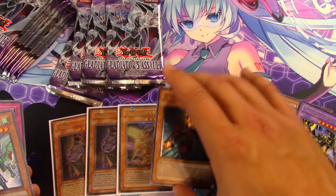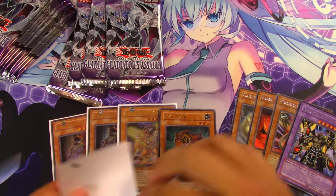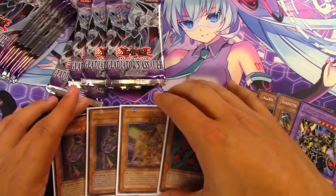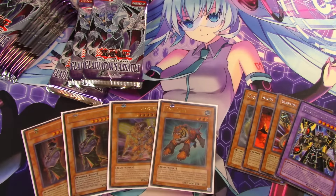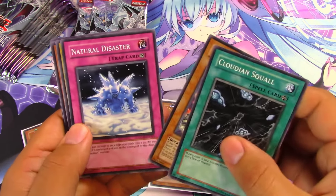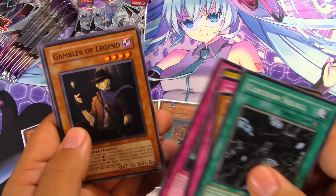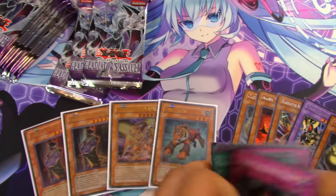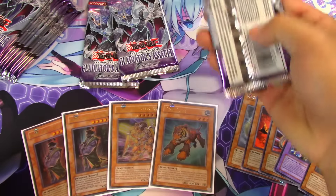Ultimate rare Test Tiger, ultimate rare Gladiator Beast Alexander, and two ultra rare Anishi Chancellors — this is just the first side, incredible! Next packs: Squall, Hoplomus, Natural Disaster, Cloudian Atlas again. Then: Chamberlain, Double-Edged Sword Technique, Gambler of Legend, Cell Incubator, and Shadow Imprisoning Mirror — not Light Imprisoning Mirror, Shadow Imprisoning Mirror! Very cool, so you've got both the light and the shadow versions. Three packs left for this opening.